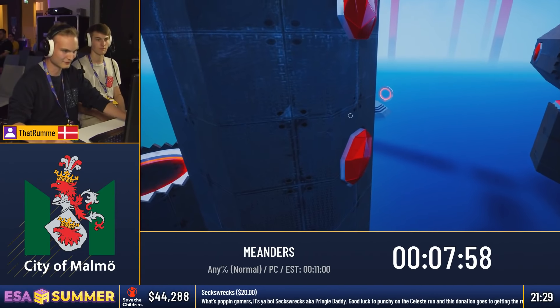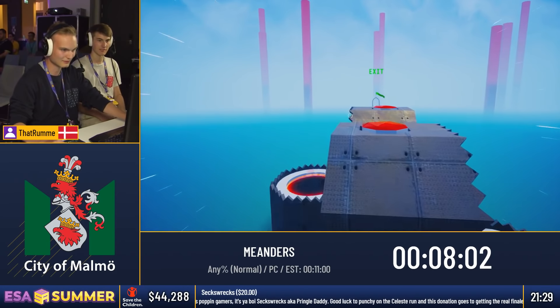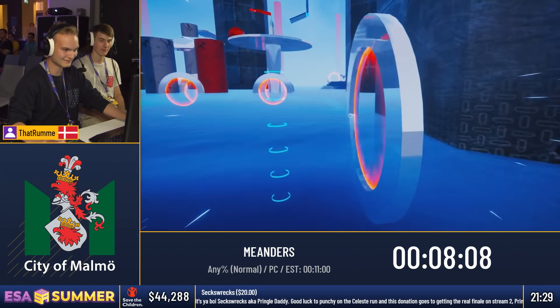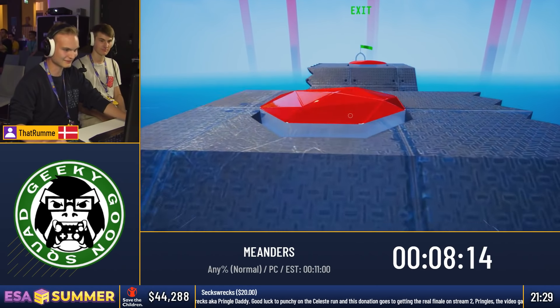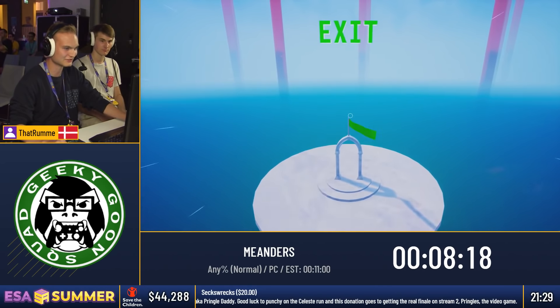Let me just try to go for a speed strat here. Now trying to bunny hop — just missed it. Quickly find a portal to get back up. I need to try it — it can save like two seconds, which is really good when it's such a short game.